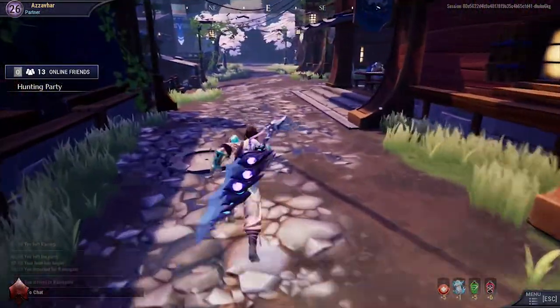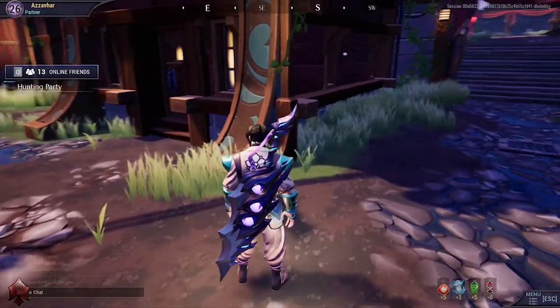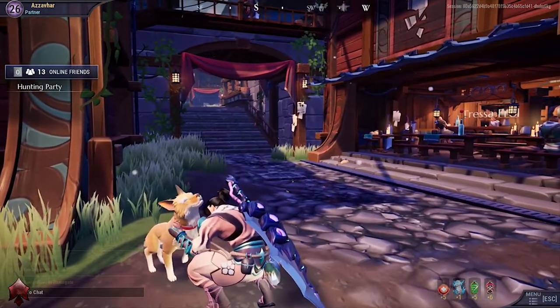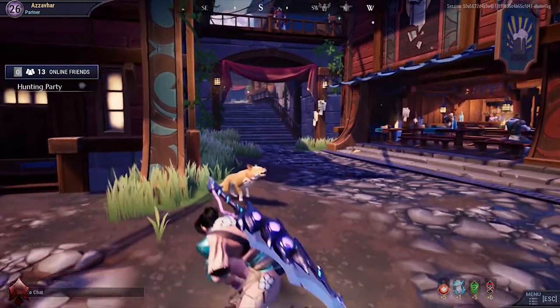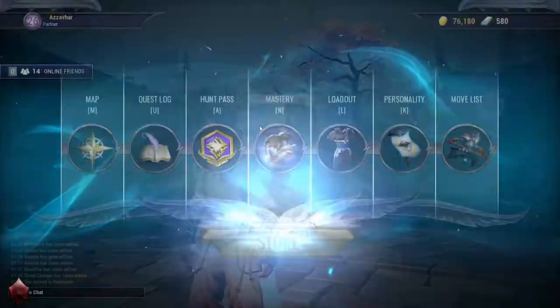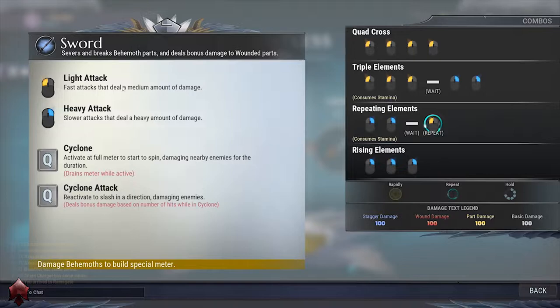Basic movement and attacks. I'm a PC player so for the most part here I'll be talking in terms of using mouse and keyboard, but of course if you're using a controller just use the equivalent button. It's worth mentioning that you can use a controller on PC as well. The weapon that you have equipped will affect your combos and attack patterns. Bring up your main menu and click on the move list. You will see that you have light attacks and heavy attacks. Check out the combo list to see what kind of moves your weapon can do.